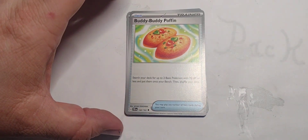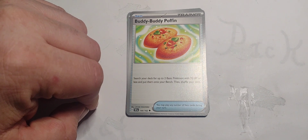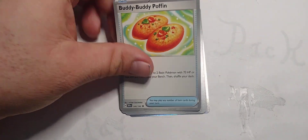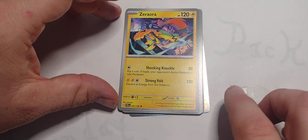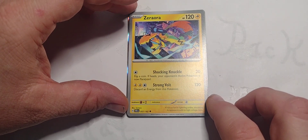Buddy-Buddy Poffin — it's an Item card. Search your deck for up to two Basic Pokemon with 70 hit points or less and put them onto your Bench, then shuffle your deck. That's a good one. And we got Zero-Aura — am I saying that right? Zero-Aura.